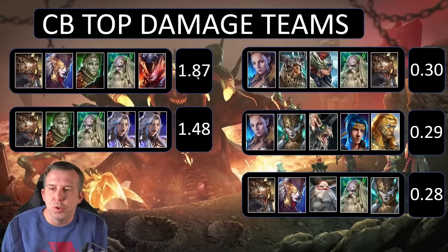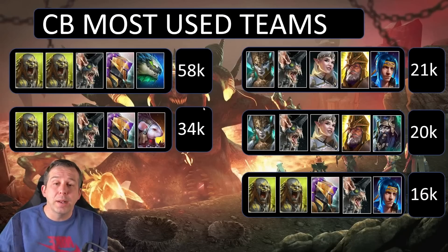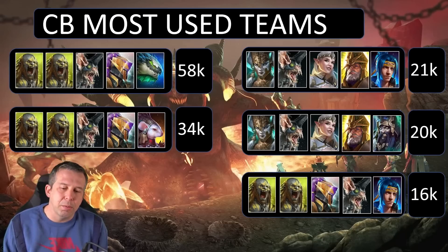Both Victor Tez and Mullet Reaver were going back and forth for a long time, but both are now basically hitting 2 billion with the same comp. Moving to the most used teams for clan boss — they're all unkillable teams, surprise surprise. They're the best way to get the job done. We've got the double Man Eater with Pain Keeper, Seeker, and Ninja doing all the work.